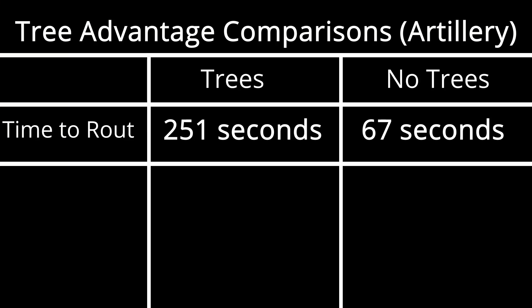After averaging the three runs for each scenario, we see that the artillery takes significantly longer to route the units hidden within the trees compared to those out in the open fields. This is mainly attributed to the artillery projectiles colliding with the trees and completely negating their damage. It should be noted that the effects of hiding in the trees depends on the forest's density — the larger the trees, the higher the chance for projectiles to collide with the trees instead of your units.